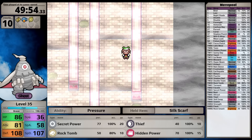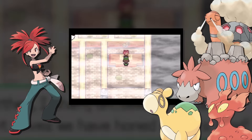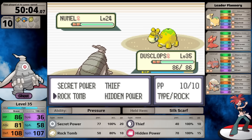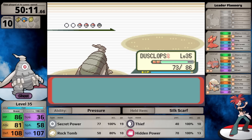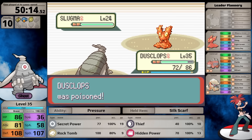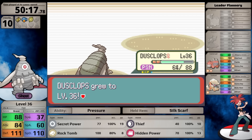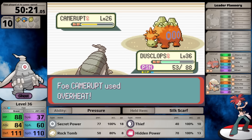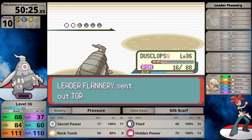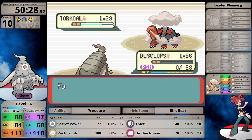Against Flannery, Nummel and Slugma are her first two Pokemon, which are terrible - but I make mistakes. I choose Hidden Power which has lower effective power than Secret Power, so the Nummel survives and hits with Magnitude 9. Then I miss Rock Tomb on Slugma, it uses Smog and poisons me. A poisoned ghost seems thematically wrong, but the status condition causes serious problems - Camerupt lands a massive Overheat and the chip damage from poison, combined with not being able to one-hit Torkoal, means defeat.